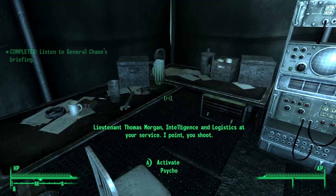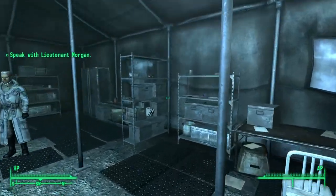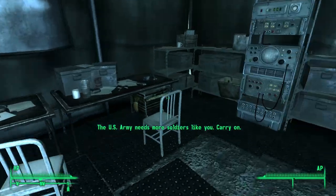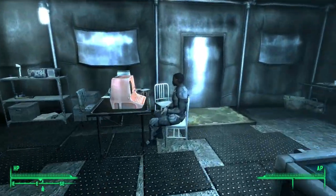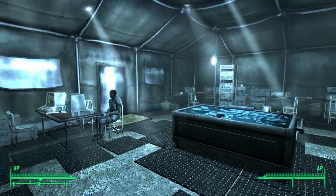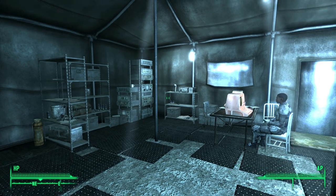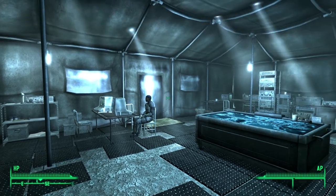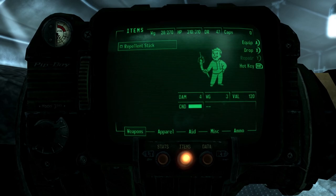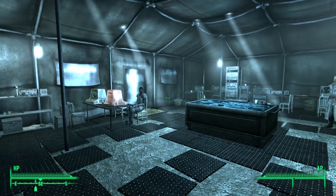I didn't call you down here for a pep talk and cigars. You've earned yourself a field promotion, soldier. As of this moment, you're taking over Patterson's strike team. And before you thank me, you better wait and see what your mission entails. What are my orders, sir? There are three hardened targets that stand between us and the Chinese headquarters. That's where your strike team comes in. Follow me over to the situation map and I'll bring you up to speed. Dismissed. Got it — Lieutenant Thomas Morgan, intelligence and logistics, at your service. I point, you shoot.